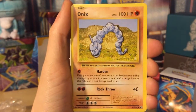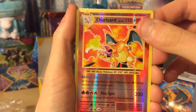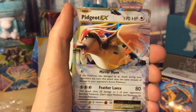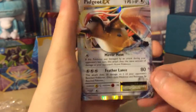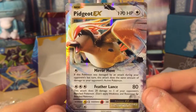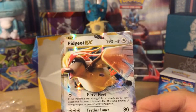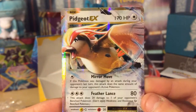We got a Staryu, an Onix, a reverse Charizard - wow! And a Pidgeot EX - obviously not the full art but the half art - looking flipping amazing. Fancy that, that's two in a row! I'm really happy with that. Not as cool as the full art but still really cool.